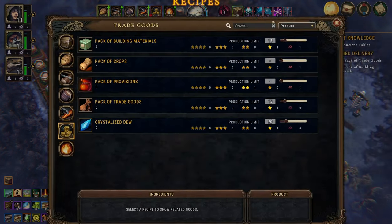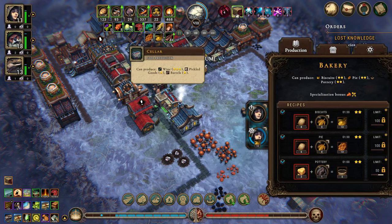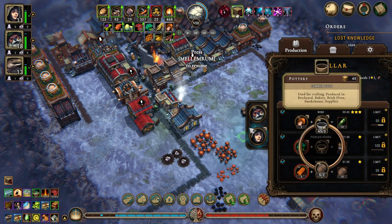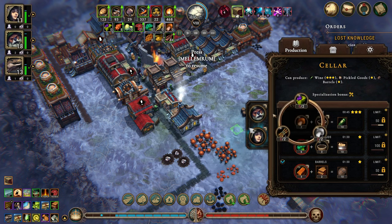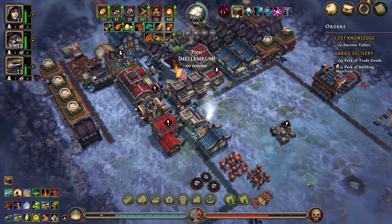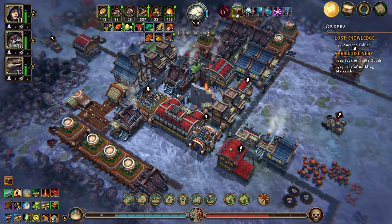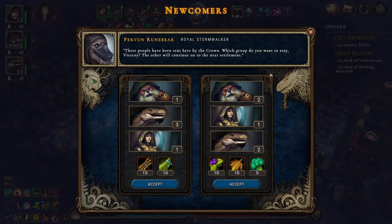Oh, I want pie as well — food 100. Yeah, it's fine that you use that. You can use crystallized dew. Okay, I think we do need some more people.